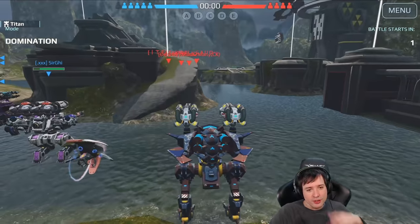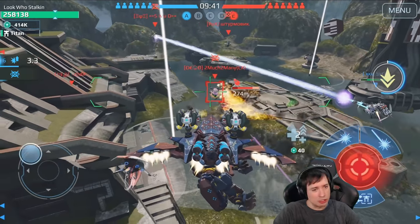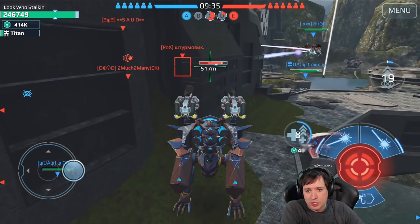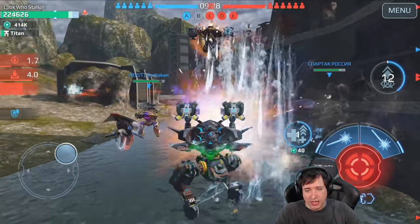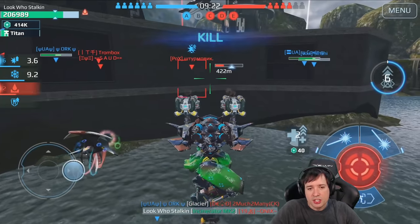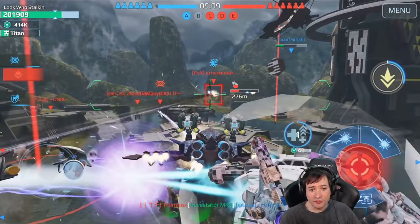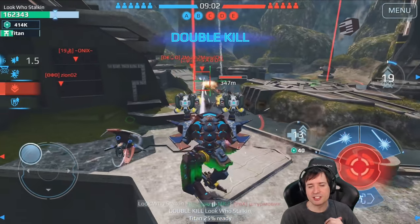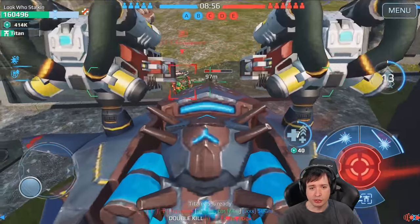Let's jump into one more match on one of my favorite maps — Valley. Valley and Power Plant are actually my favorite maps in the game by far. I also like Factory a lot; unfortunately Factory isn't in the game yet, but Factory is great because the acid or lava lets you drop your HP down to Overdrive level — something I benefit from a lot since I enjoy running Overdrive.